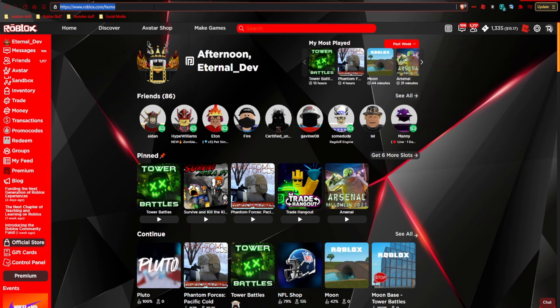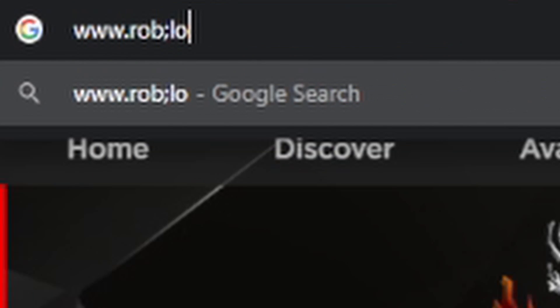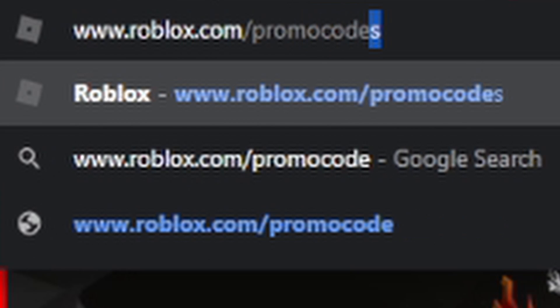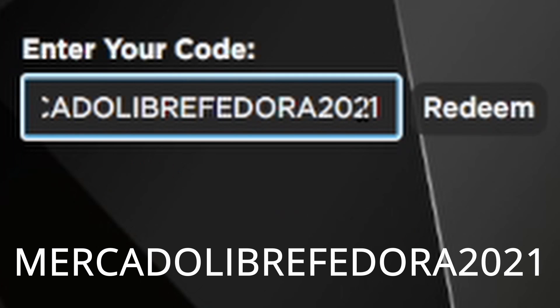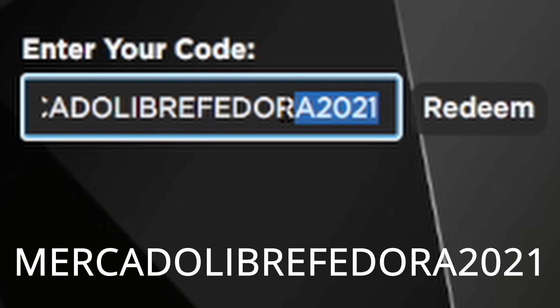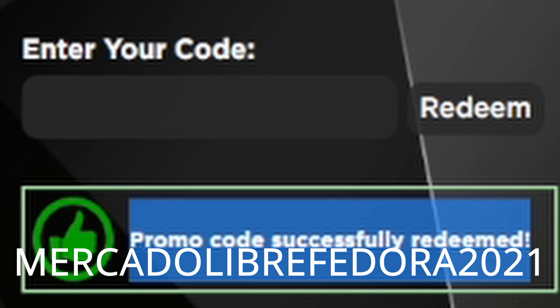So first of all, you want to go to www.roblox.com/promo codes, and once you are here, you want to enter this code: NERCADOLIBREFEODRA2021. Click redeem, and then you get it.